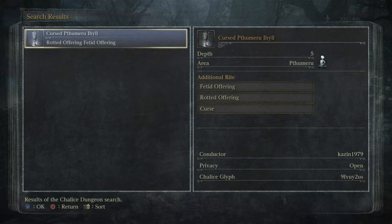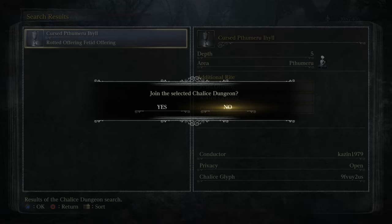Alright, all you beautiful hunters - going after another blood gem, this one's gonna be fun because I've never gone after this type before. Tonight we're going after a pulsing circle gem which will give us HP regen on our firearm, so we won't have to worry about using a slot off our main weapon. We're going into chalice 9FVUY2US - it is a cursed Ihyll chalice with fetid, rotted, and cursed. There are two upright right keepers in the level 1 main area that should drop these.